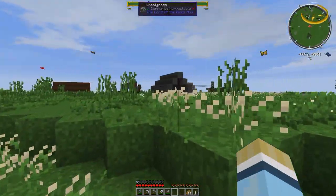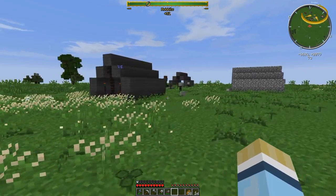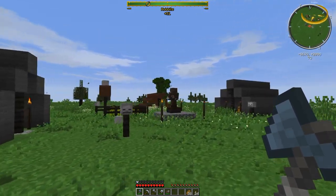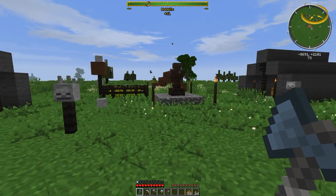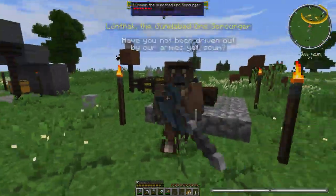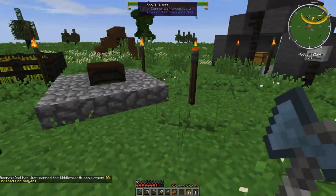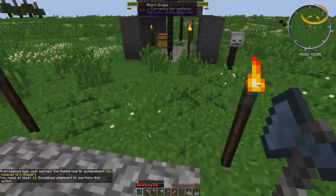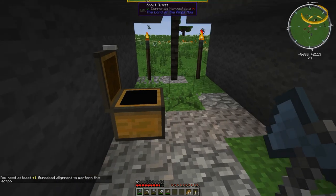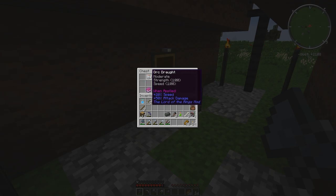There's another orc — is this a Gundabad orc? There are different orc factions: there's Gundabad orcs, Mordor orcs, and all different kinds. This guy's a Gundabad sorcerer. If we decide sometime in the future to turn evil, we can certainly do that — we could use orc steel for those recipes. But right now we don't really need it.